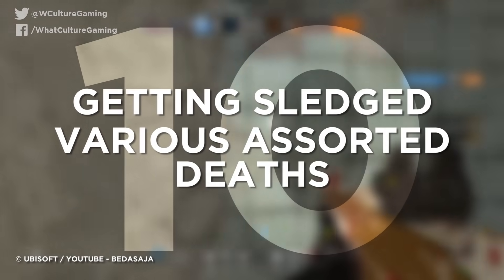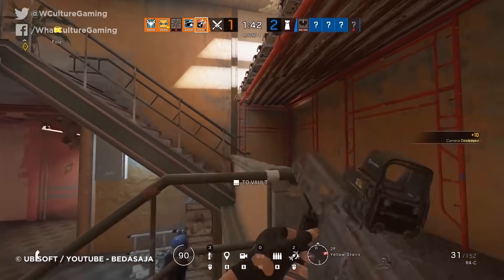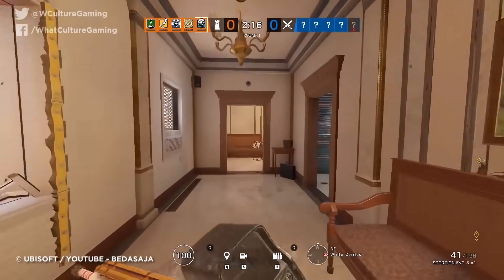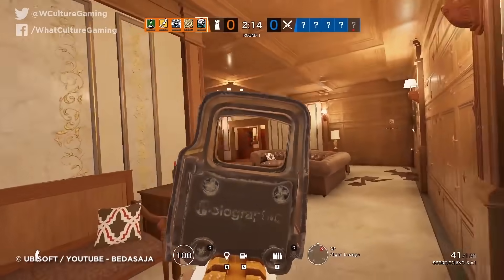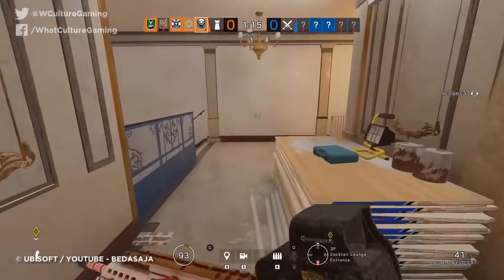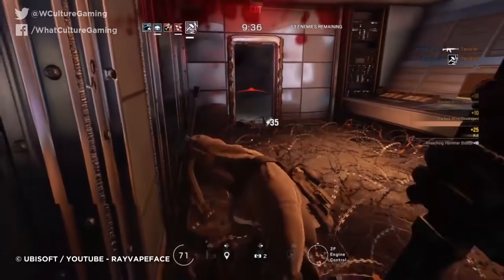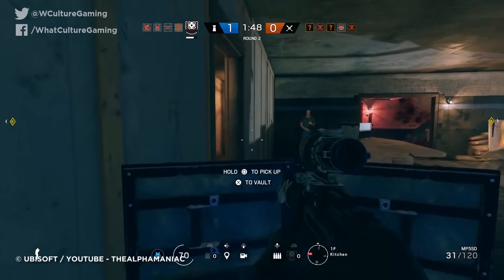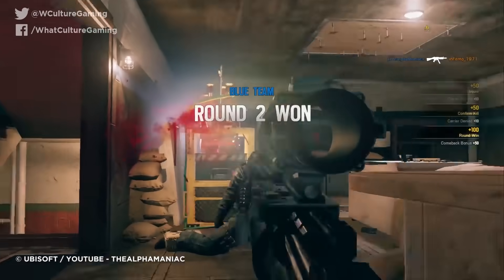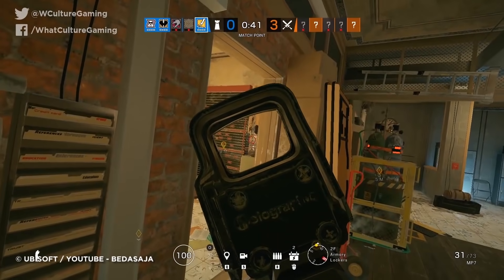Number 10: Getting sledged and various assorted deaths in Rainbow Six Siege. Rainbow Six Siege has been my true love this past console generation. I've spent goodness knows how many hours on it — I know the exact figure and it is, well, it doesn't matter — and in that time I've fallen victim to a menagerie of embarrassing deaths. For every 1v5 overtime clutch I get in, there seems to be about a dozen more sledgehammer kills, breach charge deaths, and various utility mishaps.